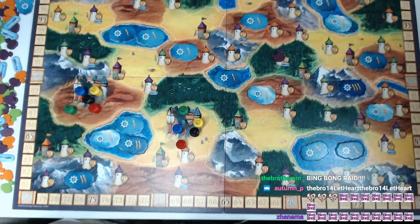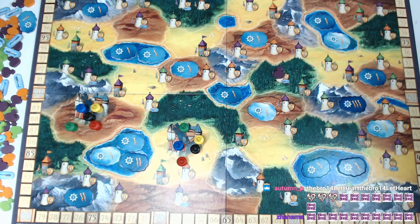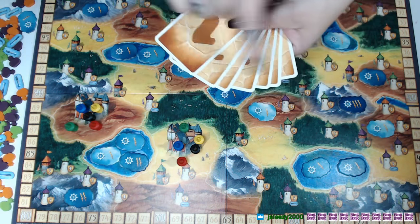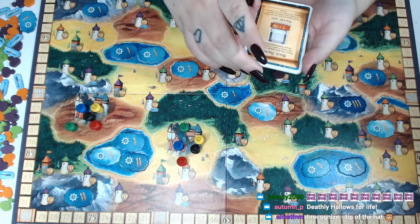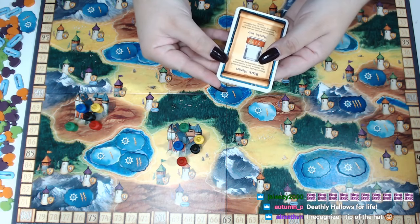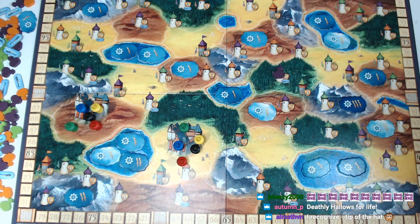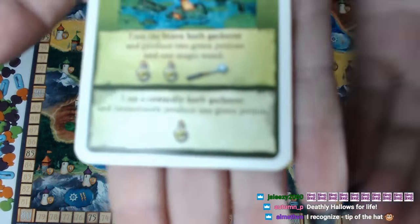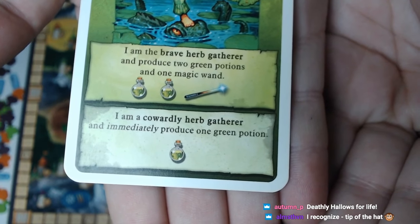At the start of each game you flip this event deck card — you have seven for the entire game, one per round. You flip the first one and read what it says. For example: 'Players who play cowardly this round may choose to take three victory points instead of performing the action.' On each action card there is a cowardly action on the bottom and a brave action on the top.